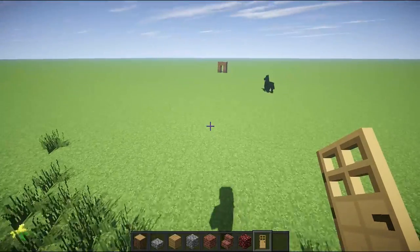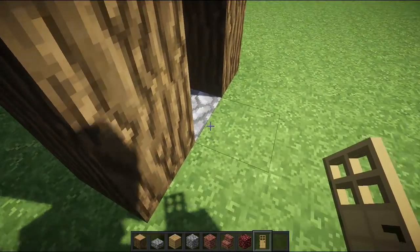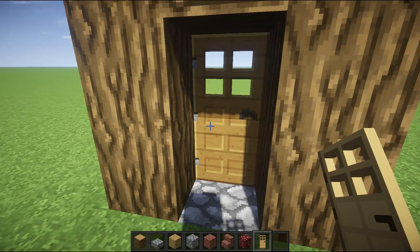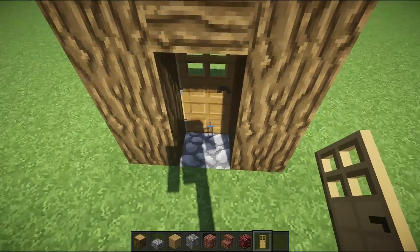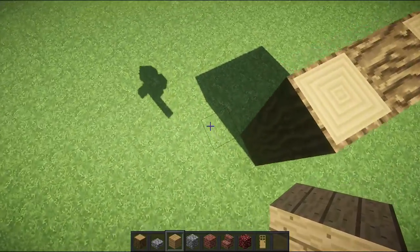The way that I do my doors, I make them zombie-proof. How you do that is you come over to the side and place the door on the block. That way, when it's in this position, the zombie thinks the door is open, so it prevents the breaking of the door from happening. Then you want to place a block here.